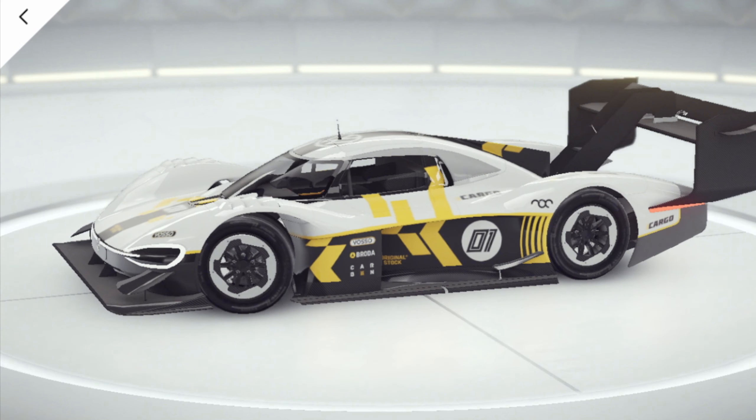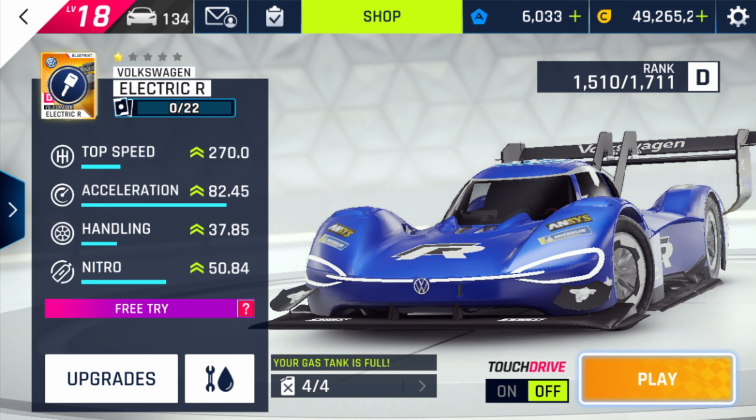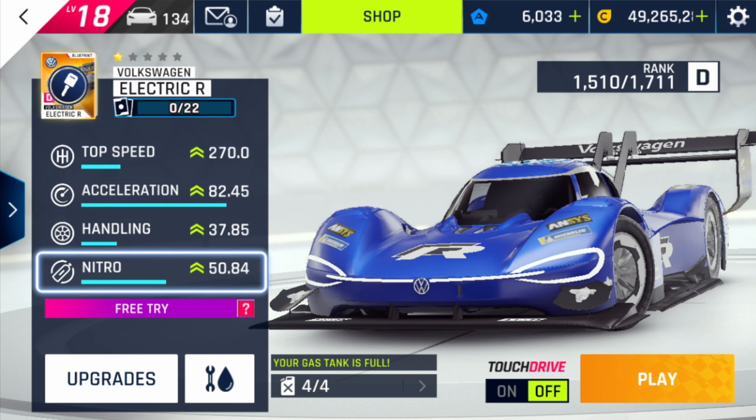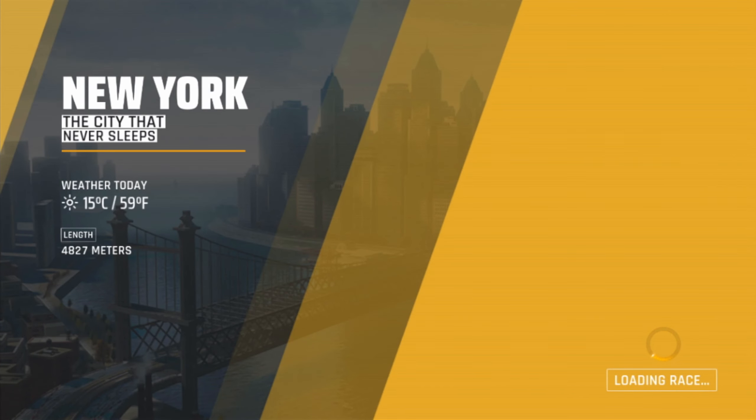If you have the tokens, you could go for it. I will leave the car at stock rank for now because I am only going for a 1:30 race time. The track is New York — the city that never sleeps — a 4.8 kilometer long track. You should definitely be able to do it in time to get the conditions.